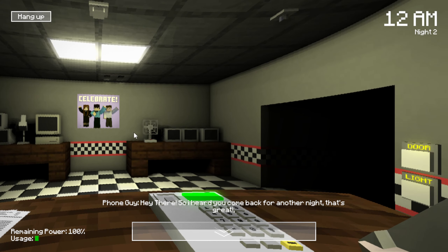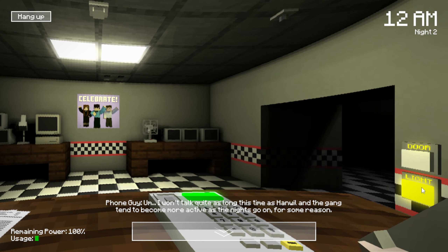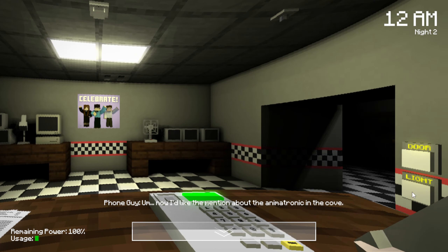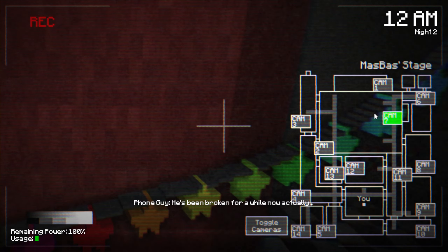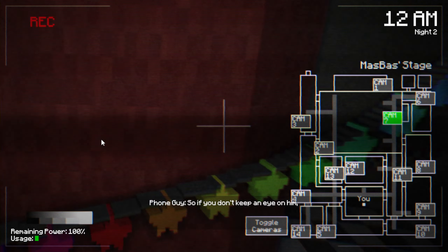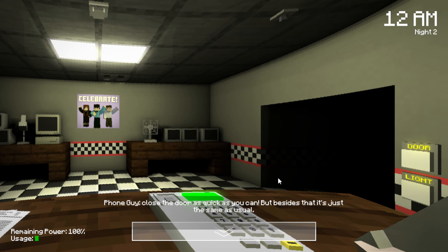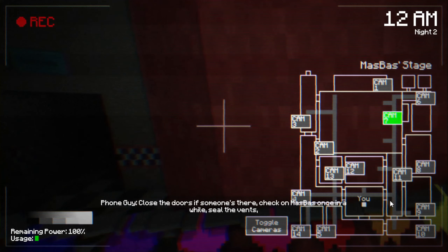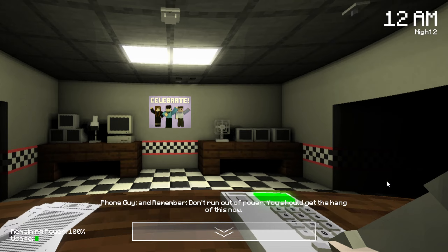Hey there. So I heard you came back for another night. Yep, I had to - this is my job. I won't talk quite as long this time as Hanwell and the gang tend to become more active as the nights go on. Now I'd like to mention the animatronic in the Cove. Their name is Masspass and if you couldn't tell, Masspass is broken - he's been broken for a while. We've noticed he acts much different than the others. So if you don't keep an eye on him, he'll apparently come rushing towards your right door. So it's just best to check on him, and if you see that he's left his Cove, close the door as quick as you can. And remember to not run out of power.